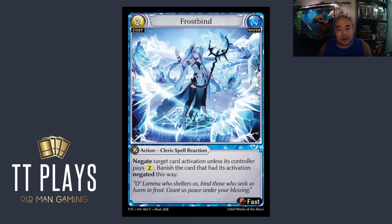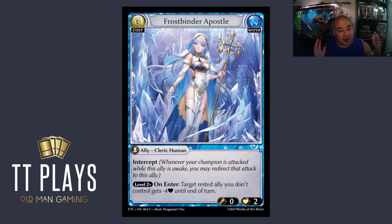Frostbind Apostle — I initially thought it was trash, then I read the rules again. If an ally's health goes negative, it dies. So now it's a removal spell that happens to have a body on it, and I'm way more excited about it. Level two-plus to get that effect — a little less excited about the level requirement — but it has intercept. You're paying three for a 0/2 with intercept; the 0/2 really doesn't matter, you just need something to stick in front and take the blow. But it also does four damage, and if you can get their health negative it kills them. I really like Frostbind Apostle now — not as much as Frostbind or Fracturize, but it's a really good card if you want late game removal that doubles as an interceptor. I'd probably run two.